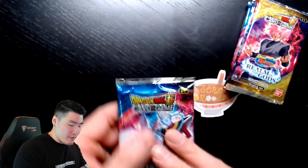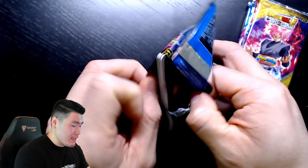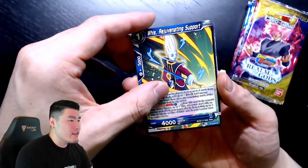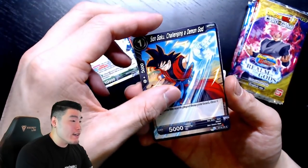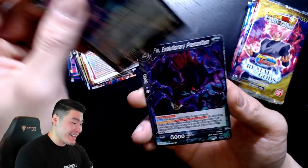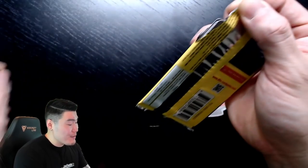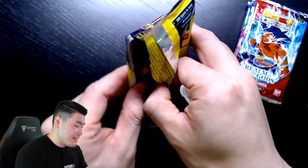Pack five, another Beerus and Whis pack. There are two Vegetas to chase — the God Rare and the Secret Rare. I think there's also a nice Supreme Kai of Time secret rare — like a brainwashed Supreme Kai of Time — which I would not mind pulling at all. I kind of forgot what the third Secret Rare is. All I know is I really want the Vegetas, but the Supreme Kai of Time as a consolation prize would not be bad at all. This was by far our worst rip of the video.